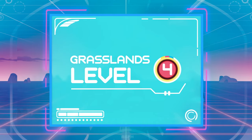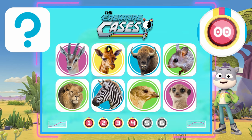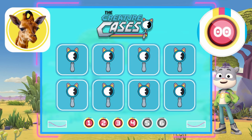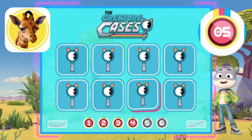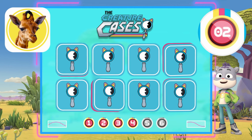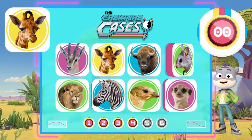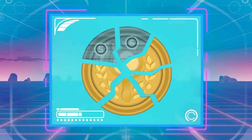Let's look for the Giraffe! Level 4! Here are the creatures! You have 10 seconds to memorize them! Let's look for the Giraffe! These creatures are getting better and better at hiding! That's the stuff a Clade Agent's made of! You're really good at finding creatures!